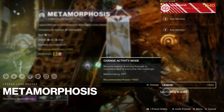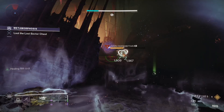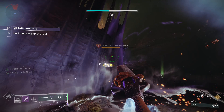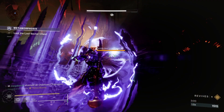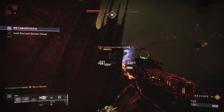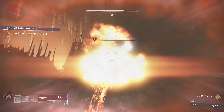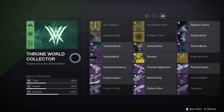Finally, World Champions requires defeating 50 champions in Throne World lost sectors. There are three lost sectors on the Throne World and the selected one rotates daily. First, clear all lost sectors on regular difficulty, then the legend or master version will appear with a blue shield icon. Hover over the icon to see which champion types are featured, match your mods and weapons accordingly, and repeat lost sectors until you hit 50 kills. As a bonus, completing solo can reward exotic drops.